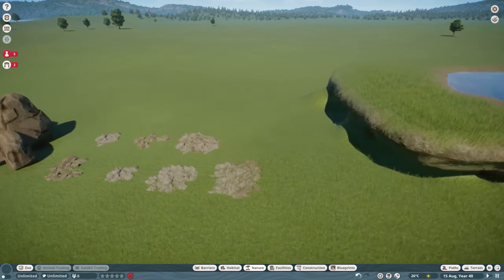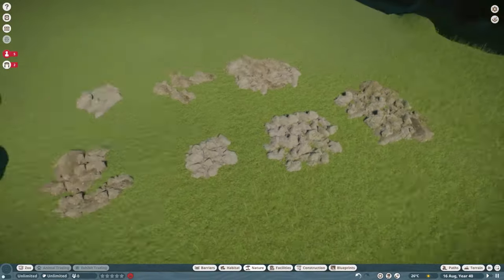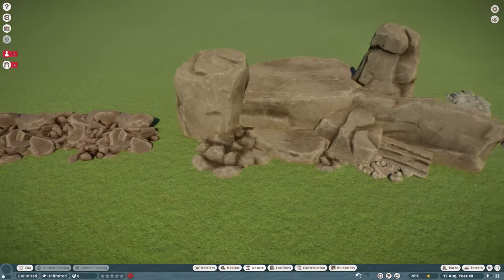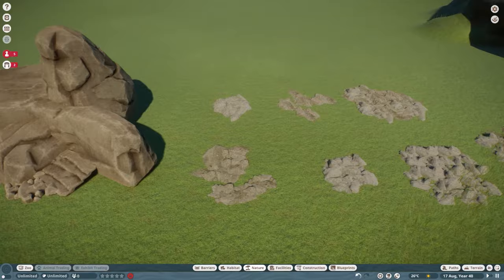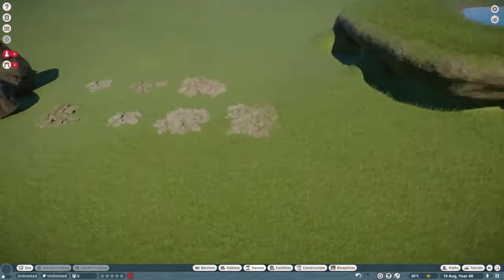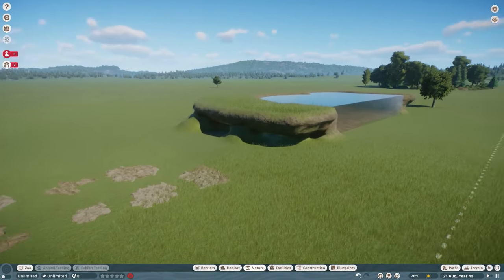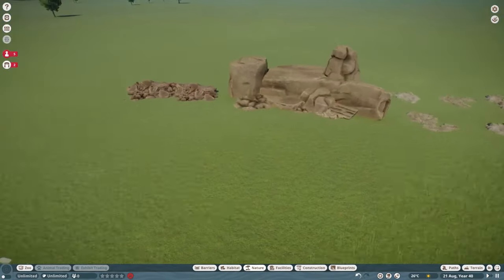Let's talk about the rocks real quick. These are the rocks that I made myself. If you don't have the aquatic pack you can use these rocks because they're very detailed and very beautiful, frankly. Let's carry on and just start with the whole detailing process.